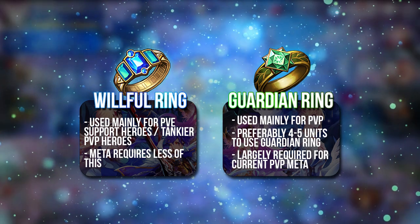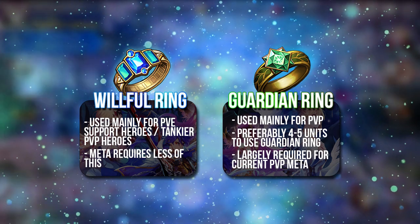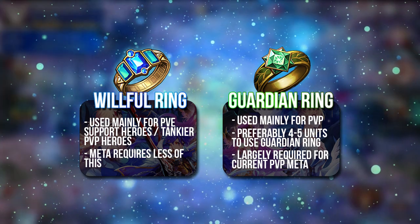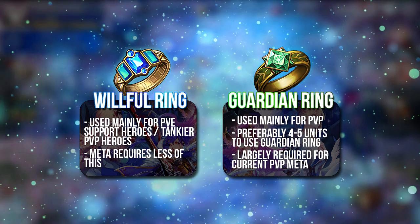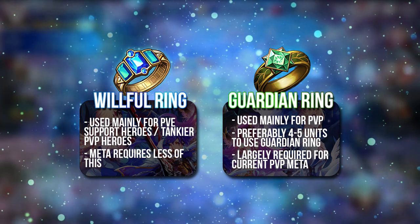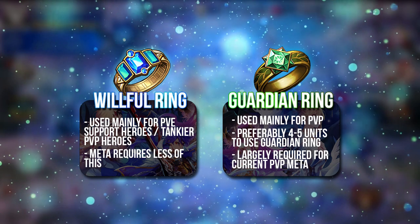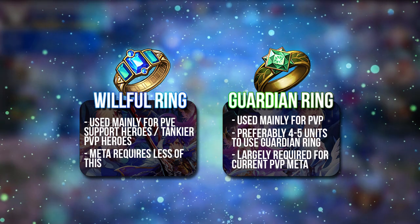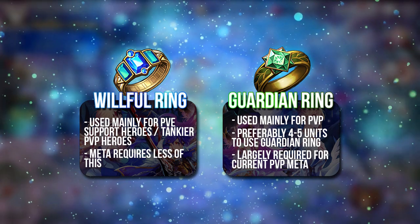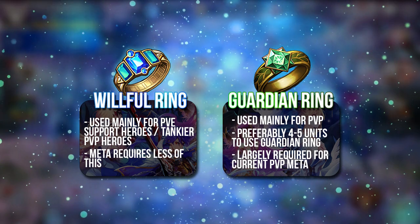So it's kind of a gamble. For newer players, I think the Guardian Ring will still benefit you quite a bit until you climb a little higher. The Willful Ring is not really used in the PvP meta right now, but it is extremely useful in PvE because it protects your frontline units and actually heals them when their HP drops below 50%.